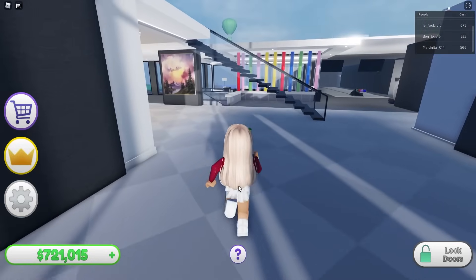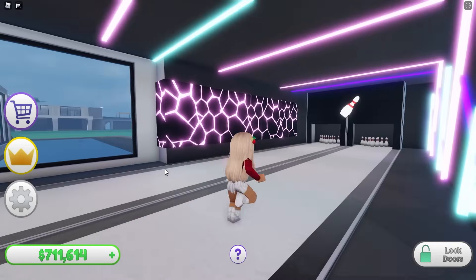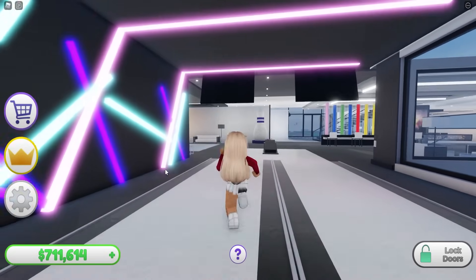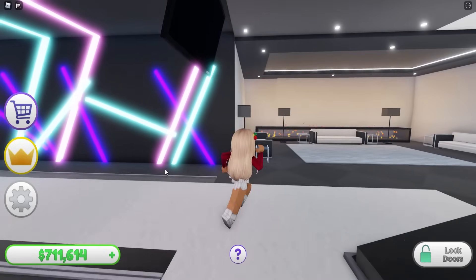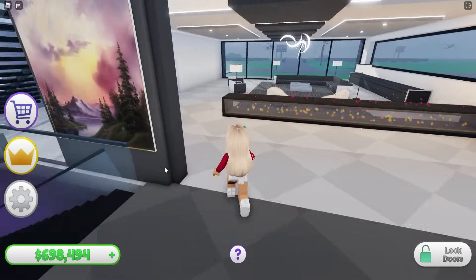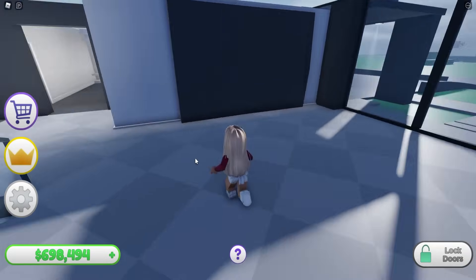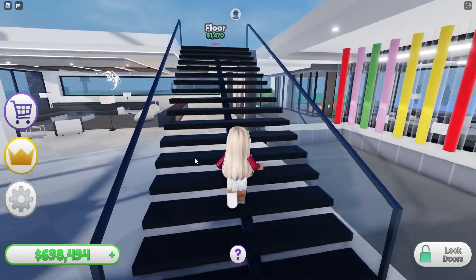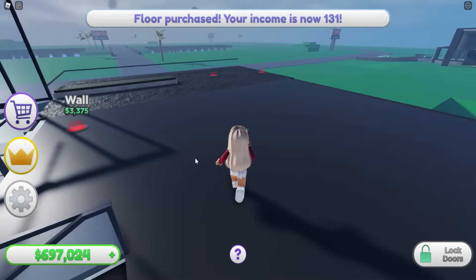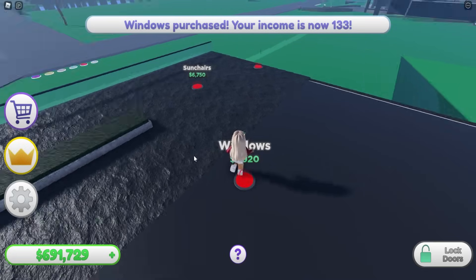Look how cool this bowling alley looks - I love how retro it is! I feel like I'm in Big Brother. Okay, so we're leaving the basement till last. Now that we've done the ground floor, let's move up a level and do this area. Look how much there is - how many bedrooms is this mansion going to have? My guess is about six, because there is just so much room.